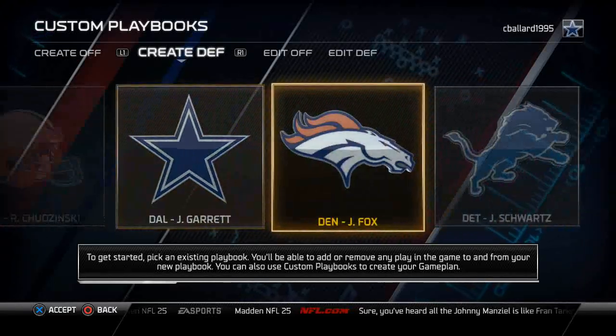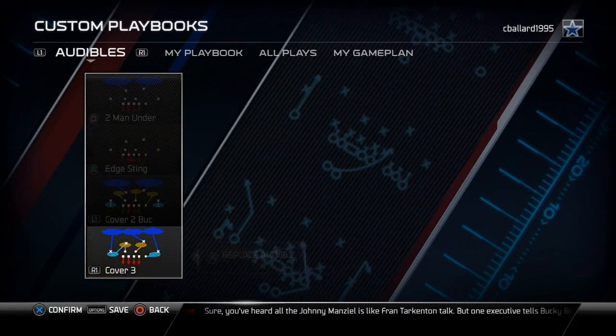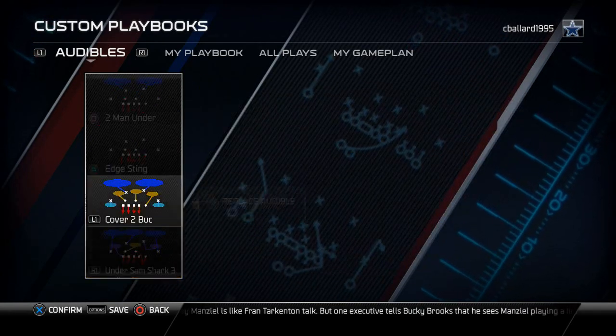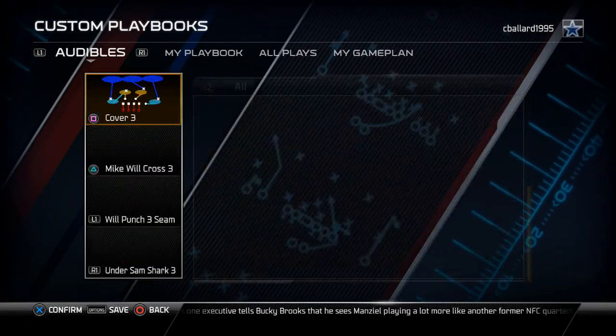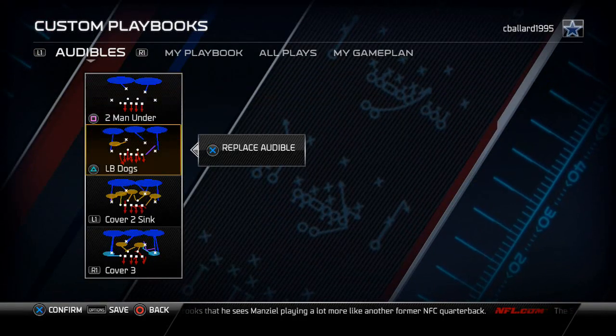To set up our game plan for the Detroit Lions defensive playbook, go to customized playbooks, select create defense, and choose Detroit Lions. For the 4-3 Odd formation, I set it up just like my other 4-3 Odds — with the Under Sam Shark, the Will Punch Three Seam, the Mike Will Cross Three, and the Cover Three all being very important values of my defense.